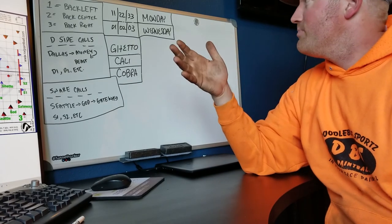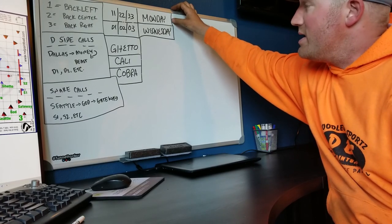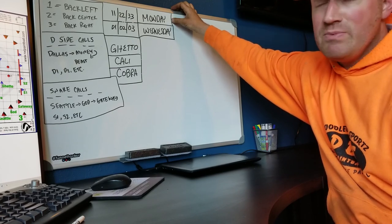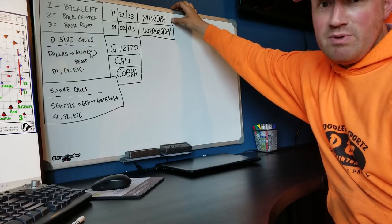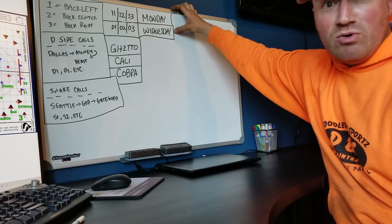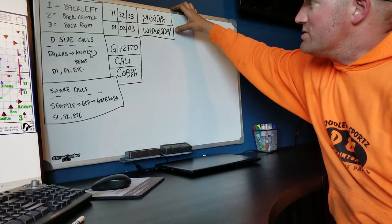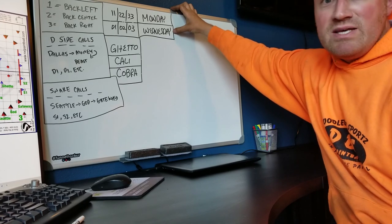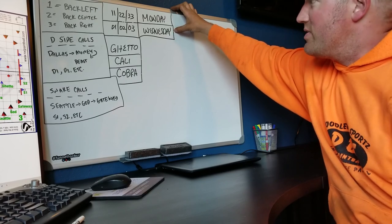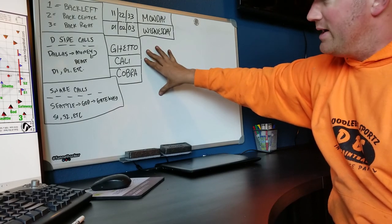Kali is similar to Cobra but for the Doritos side — no real rhyme or reason, just what we use. Ghetto is usually a bunker that needs a name but probably isn't going to get played on this board. We also have Monday and Wednesday. Monday means the entire left side of the field is clear — if the Doritos side is on my left, I call Monday so people know there's no one on the D side. Wednesday means the snake side is clear. You can quickly use these Monday and Wednesday calls — if my snake player can cruise down the entire snake, I'll keep calling Wednesday so they know they can keep going.